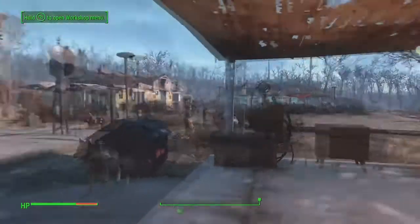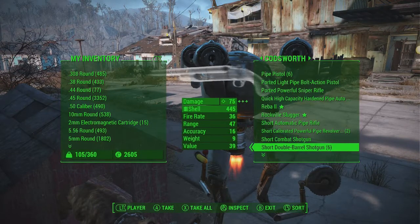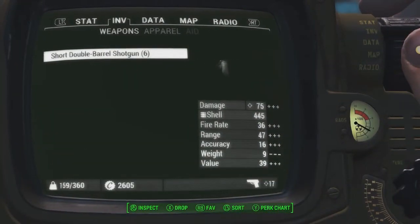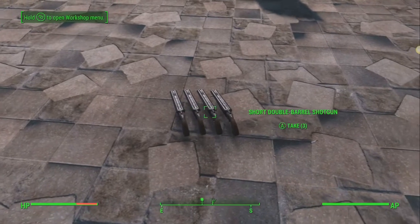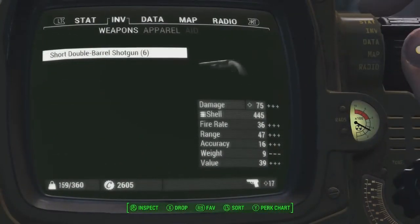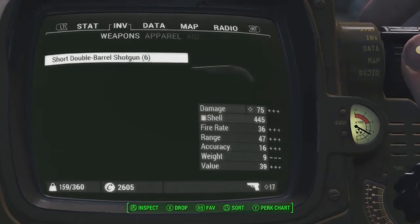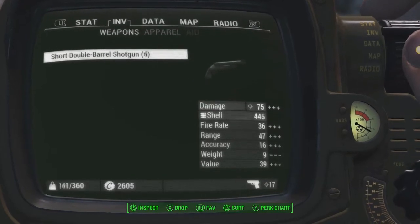Let me find Codsworth — he's my mule for carrying all my stuff — and let's pick up the short double barrel shotgun, all six of them. Here's one caveat you have to be careful of: if you drop six double barrel shotguns, notice one of them is a stack of three. That will only count as picking up one item. My suggestion is: five is fine, they drop individually. Six or more, they start dropping in groups — and you don't want that. When the drop prompt comes up, slide over to one and drop a single one first, then the rest will drop individually.